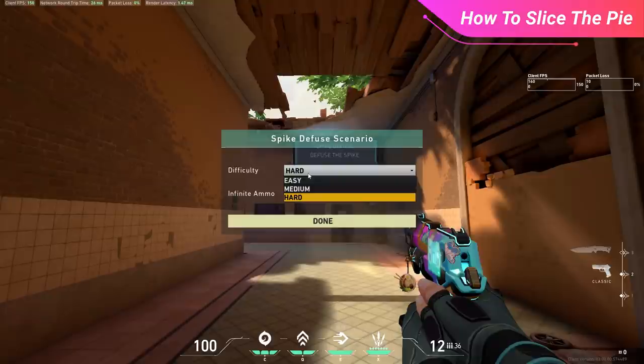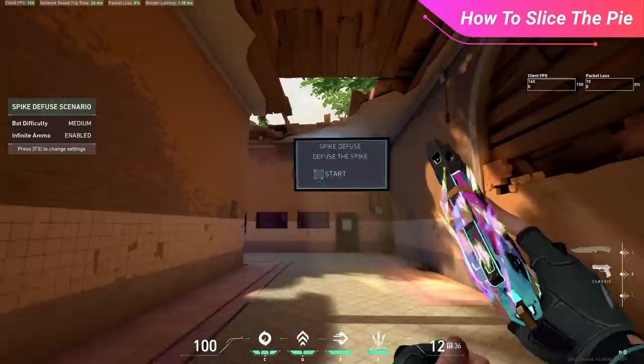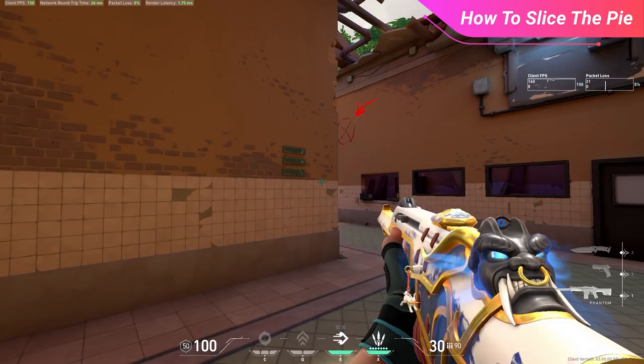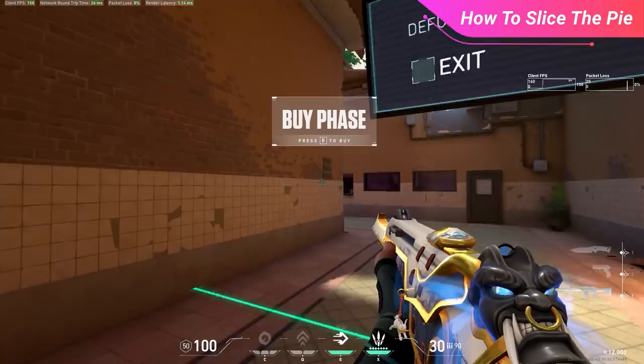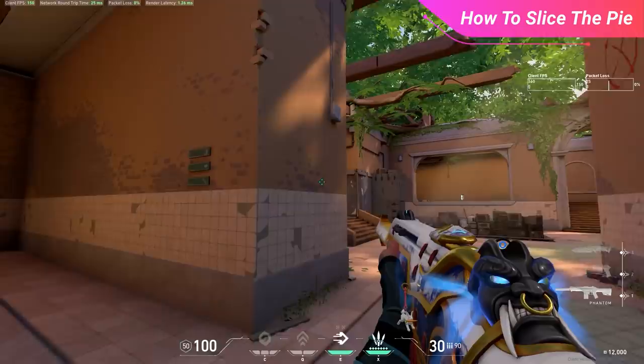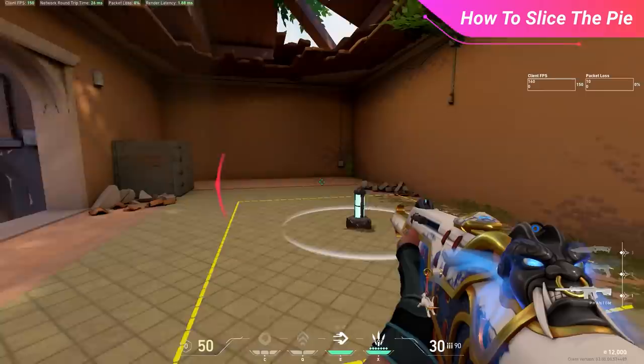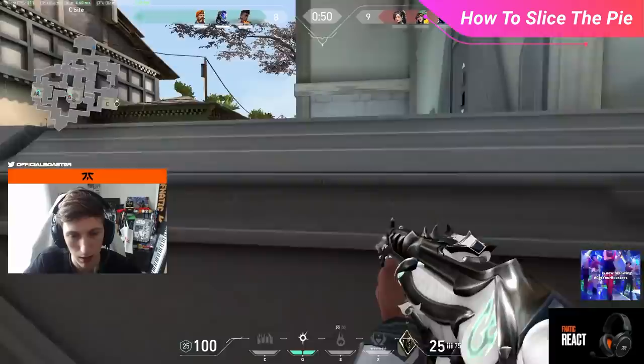Once you've decided your difficulty, press F3 again, shoot the start box, then after the course resets, buy your rifle of choice and full armor. You'll know the course has started when you hear the spike activate. Thoroughly clear every possible angle using the slicing-the-pie method, checking positions one by one without exposing yourself to others. You'll quickly build a mental flowchart of AI spawn points. Once you master this exercise, your crosshair placement will be insanely clean even on daunting bombsites.